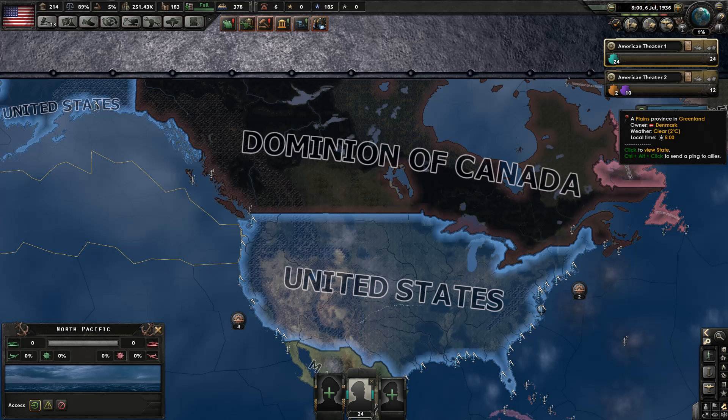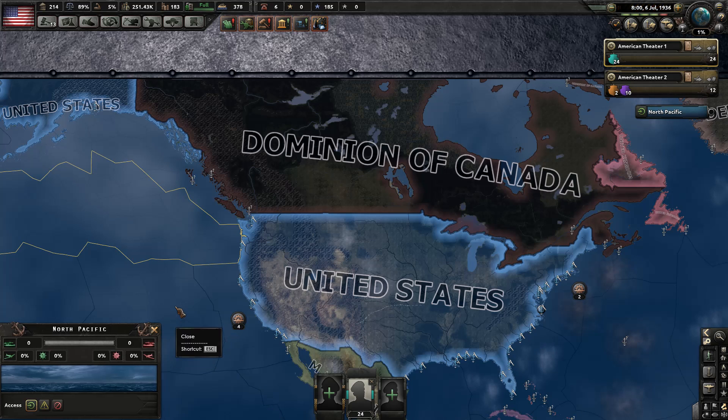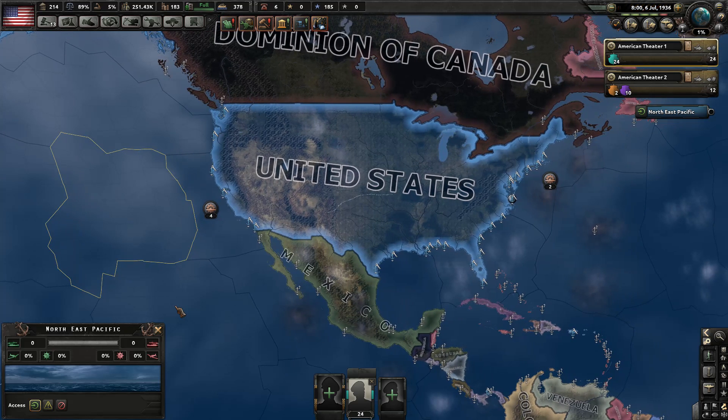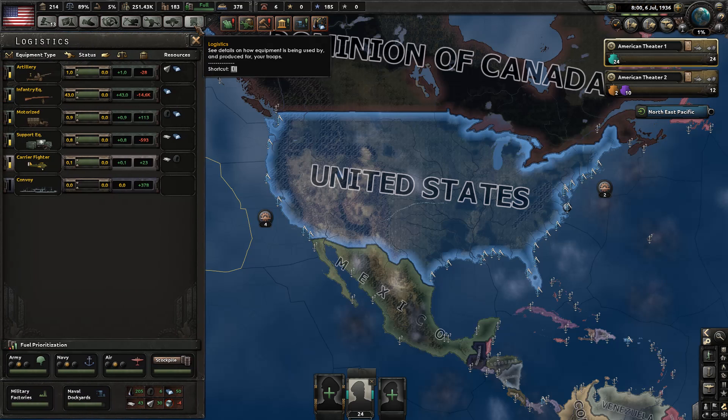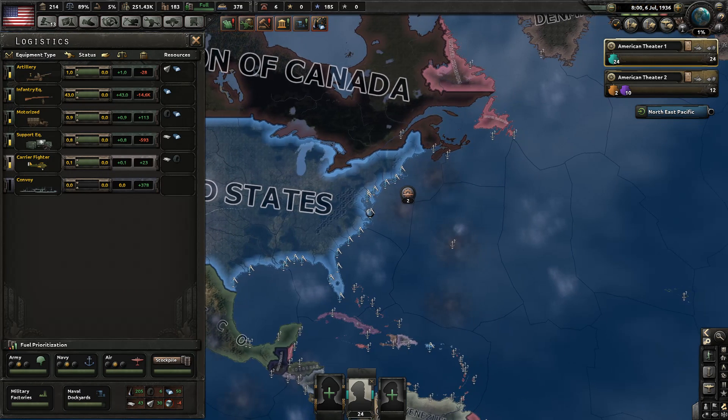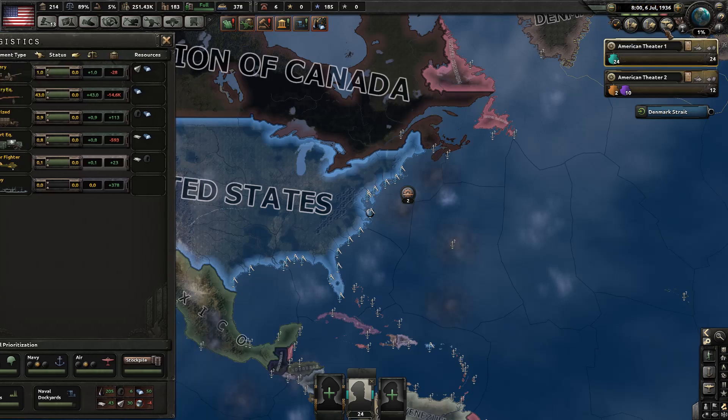Hello everybody, this is Conquering History Games and welcome back to part two of my United States playthrough here in Hearts of Iron 4: Man the Guns. I wanted to talk just for a minute at the start of the episode about fuel — not in complete detail, but just so you get a general idea of how this is working, and basically you need fuel for your air wings that are actually doing things.